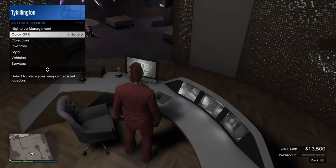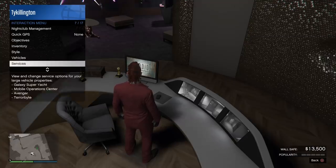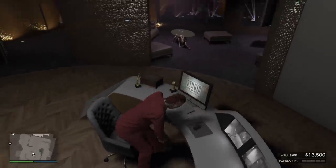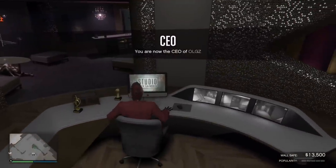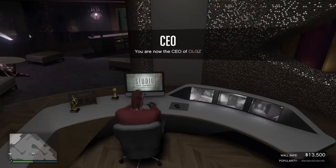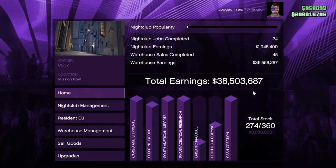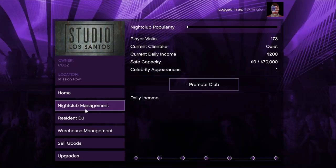While you're in your club, you have nightclub management in the interaction menu with some settings to go through. I have a complete full tutorial on the nightclub — this video is kind of mashing three videos together into one walkthrough guide. Right now it's double money on nightclub stock.